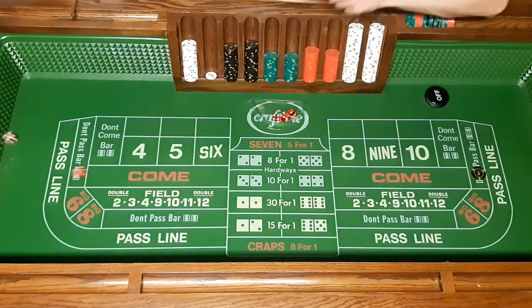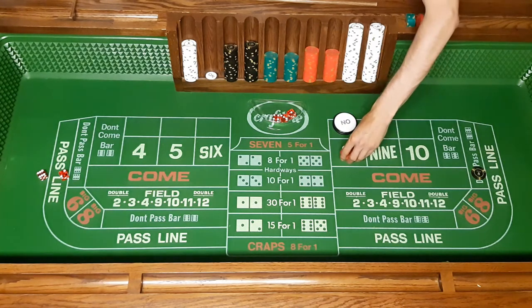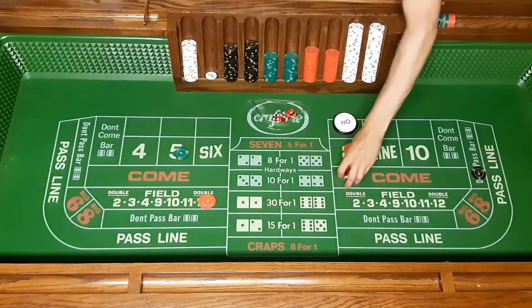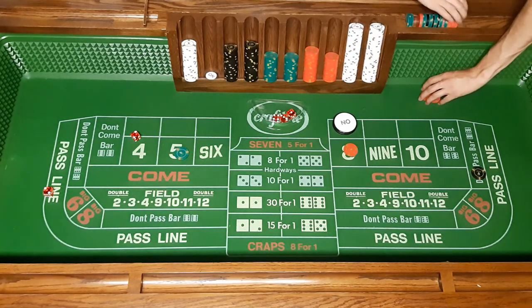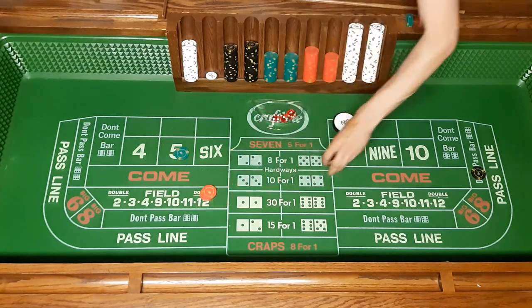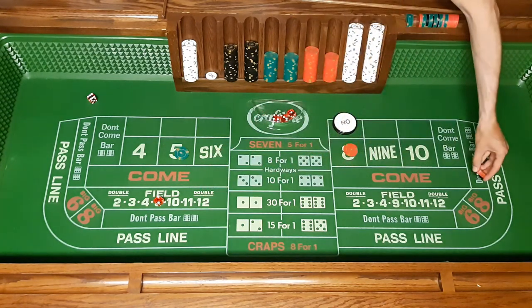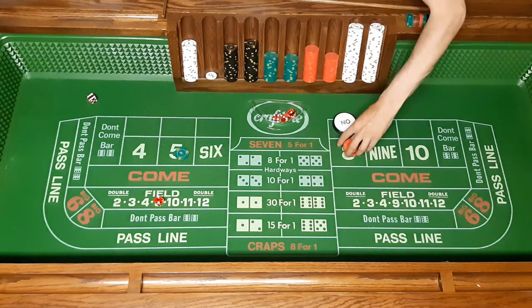Now we're going to shoot again. The point is now an eight, so we do the same thing as the five or six — $15 on the field, $30 on the eight, and $25 on the five. We shoot and get a four, so four wins us $15. We replace that field bet and shoot again. We hit the eight, so we lose the field bet and initial bet, but we win $35 on the eight. We take those bets off.